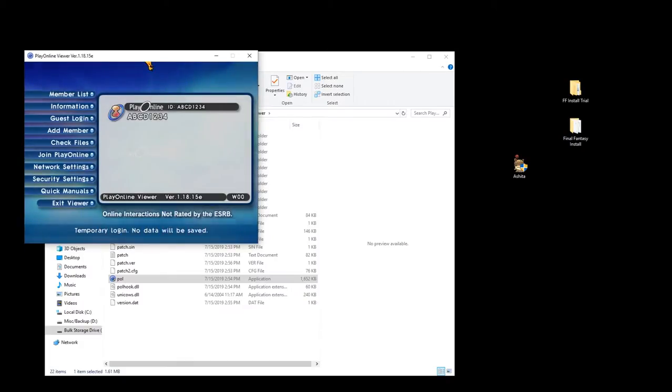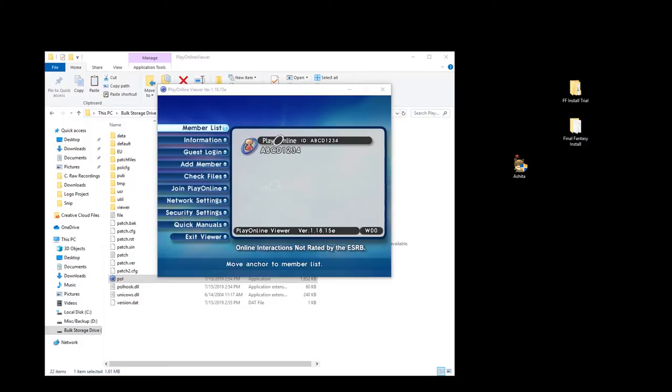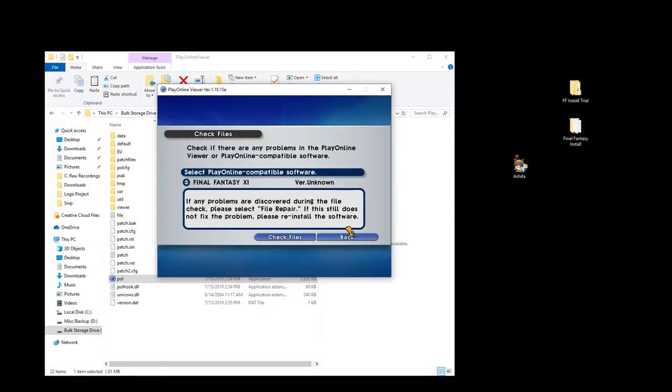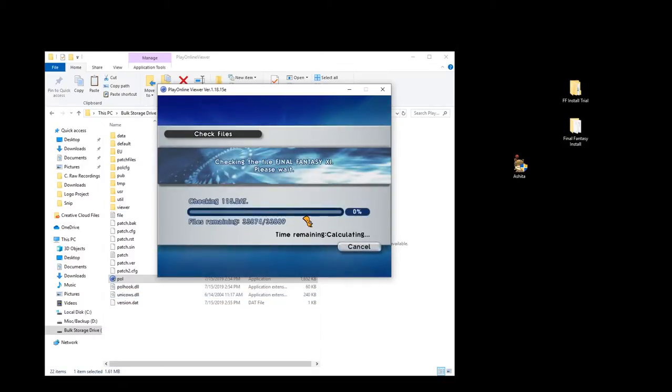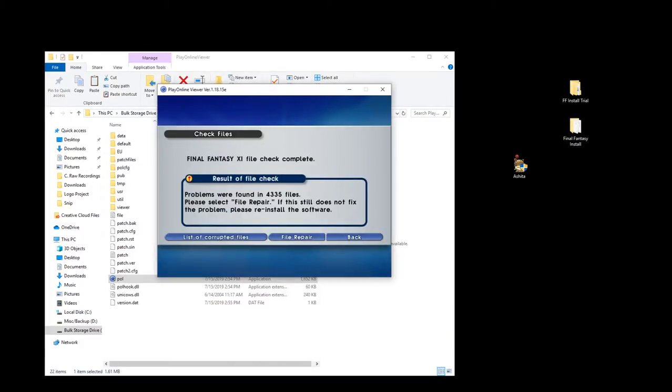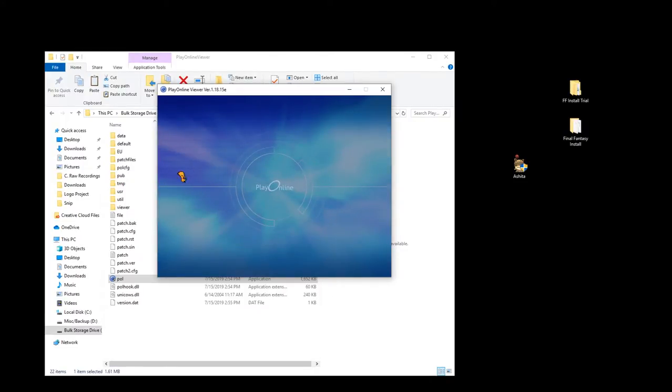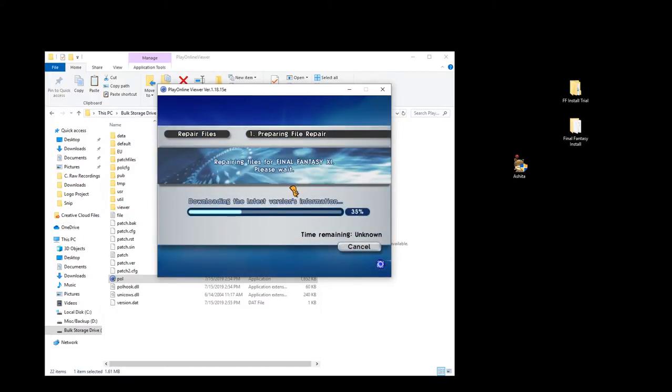Let's restart the viewer. I'm actually going to turn the sound on a little bit — feeling a little nostalgic. Hit 'Check Files', and now we have the Final Fantasy 11 option. Hit 'Check Files' again — this part takes forever, so I'm going to let this happen and continue from there. After the file check was complete we noticed 404,335 files, and by doing file repair it should reinstall the software.